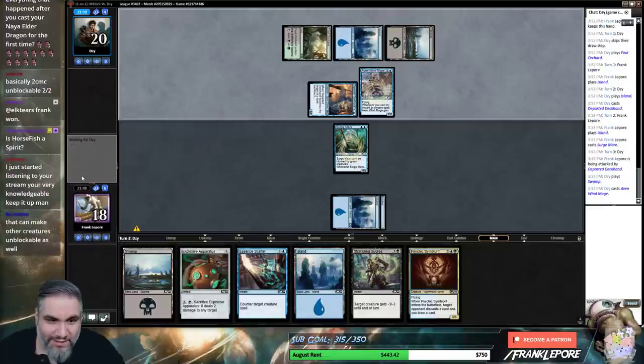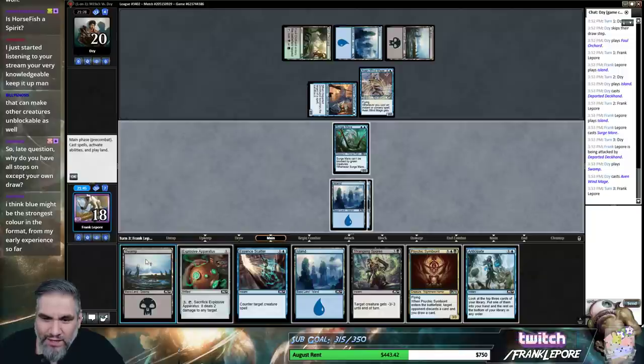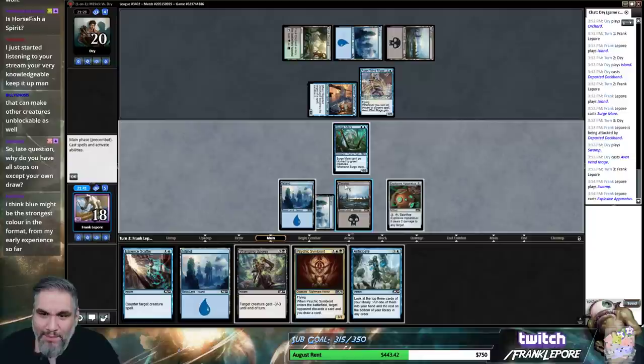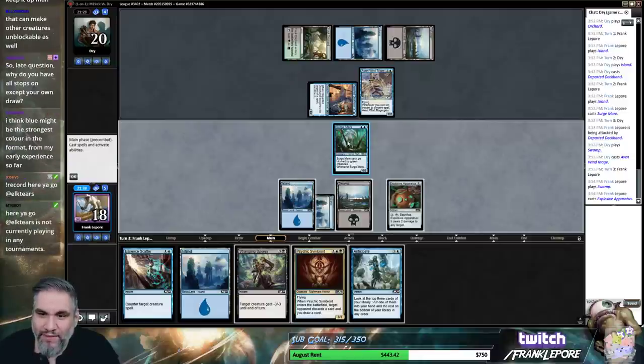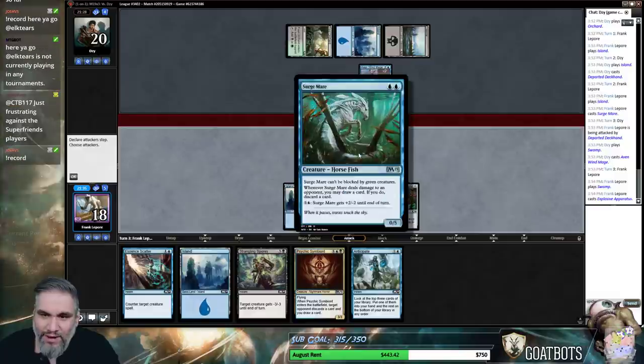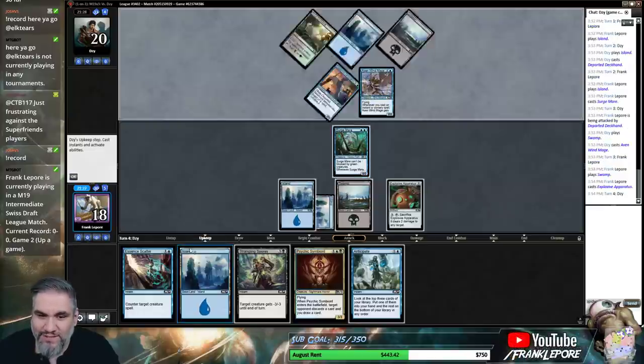Booyah. Let's play Swamp into Apparatus — Apparati. We can also attack here and then loot. I don't know why people think this guy's not good. I also have no incentive to attack because we're not going to be pumping when we have Essence Scatter in hand.